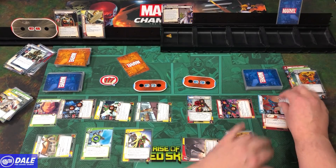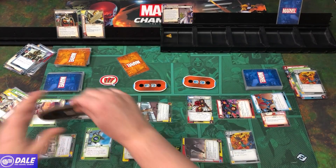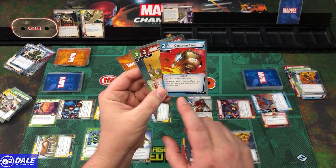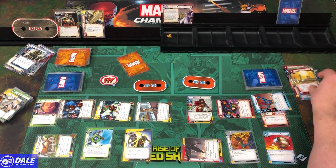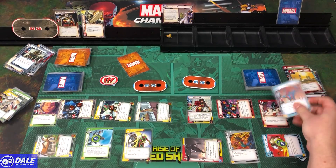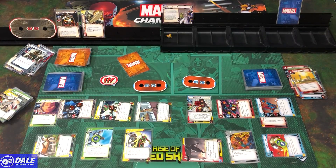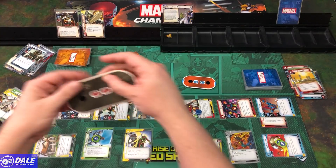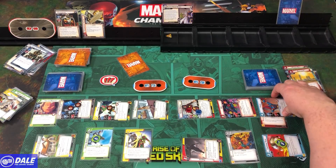Yondu attacks for 3, down to 28. Playing Command Team with 3 command counters — using 1 to ready Yondu, who hits for 3 more, down to 25. Vivian attacks for 3, down to 22. Healing Bug. End turn.